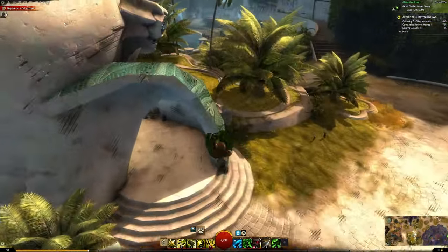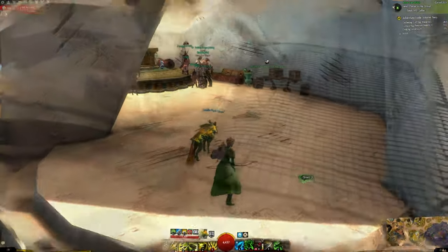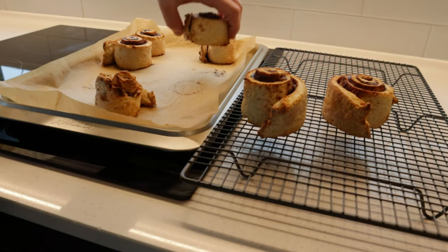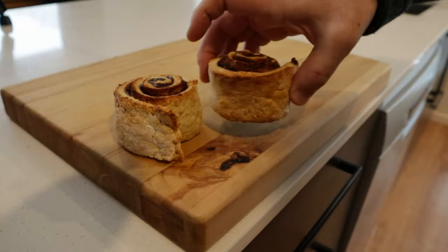Our cinnamon pinwheels should be done now after all that fun. Having finished in the oven, transfer them to a wire rack if you choose or serve them straight away to your adventuring party.